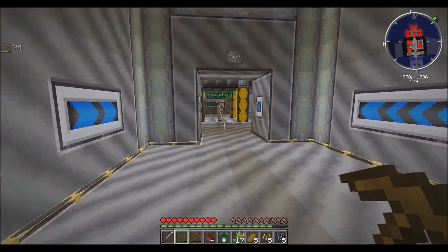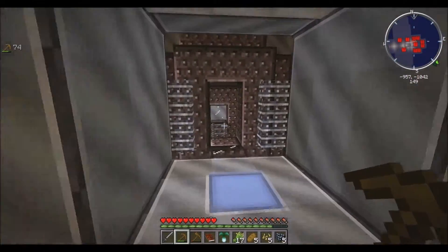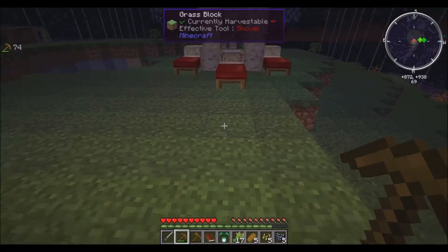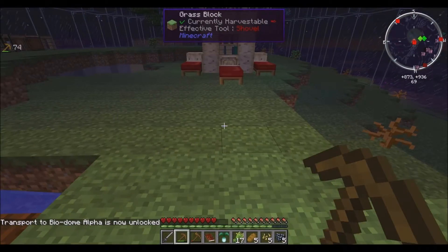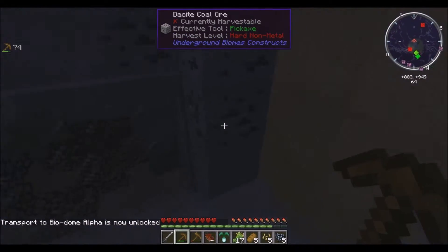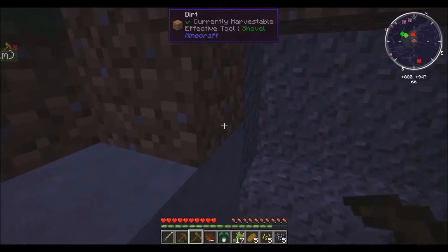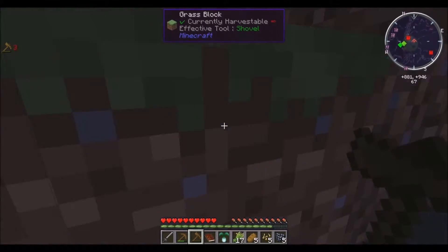I need to get back over here to pod alpha, get back to the biodome. Now I can spawn back to the delta place. I need to go in here and plant this flower. The cool thing about these flowers is that they can actually be planted anywhere. I need to make a plant pickaxe because I can't mine the rock.